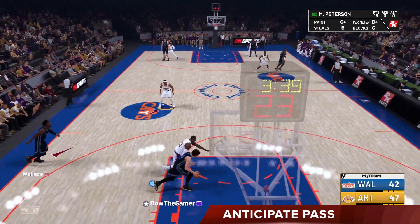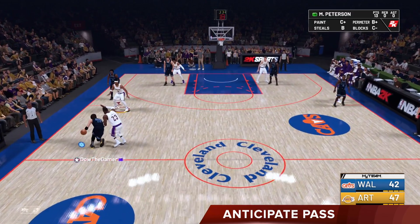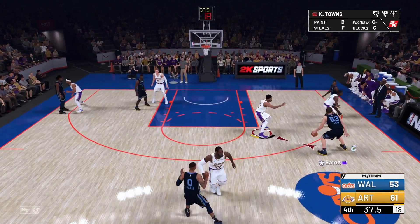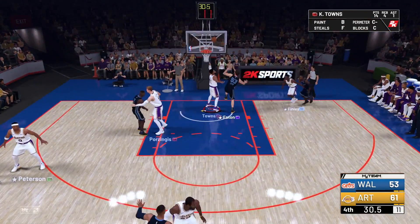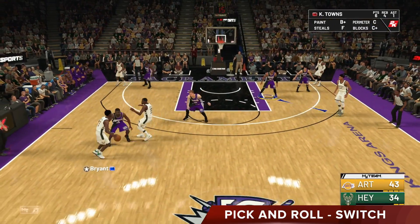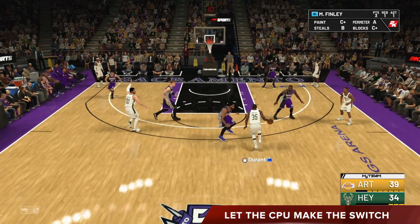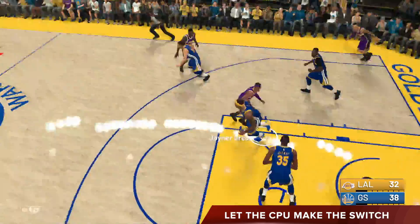With this type of defense it's easier to anticipate steals. You see he's being pressured up the court, everyone else is being played tightly, there's only one option, so you sit back and wait for that pass to get the steal yourself. About 80% of the people I played online couldn't handle this defense. For pick and roll, we selected switch so we don't have to worry about anybody getting a clear drive or roll to the basket. But make sure when you see a pick and roll that you're not the hedge defender — let the computer do the switching themselves.